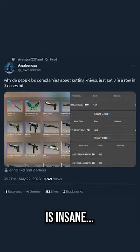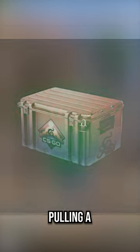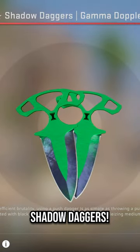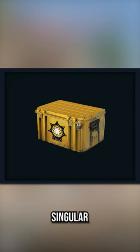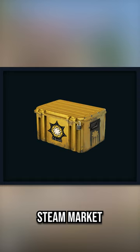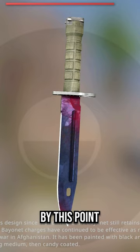The way it happened is insane. It looks like he opened a single Dreams and Nightmares case where he ended up pulling a pair of Phase 1 Gamma Doppler Shadow Daggers. I'm assuming the hype of getting this made him want to open another one, so he bought a singular Chroma 2 case from the Steam Market, opened it, and ended up getting a Phase 1 Bayonet Doppler. I would be screaming by this point.